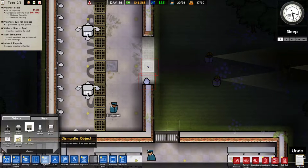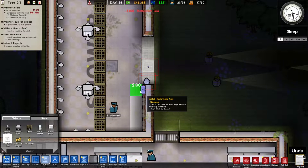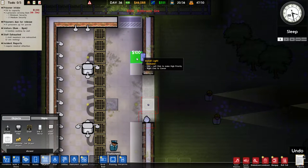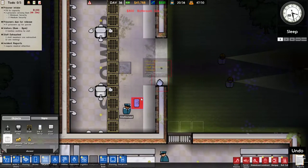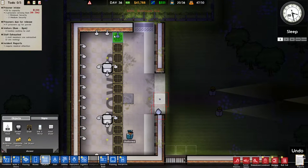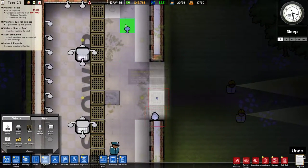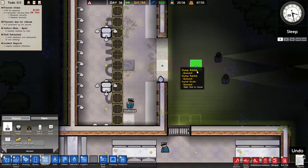Oh hey, you can give a cell its own sink! I didn't know this was a thing. We'll put some sinks in the bathroom - that makes more sense. And we have some shower heads here we can put in. I mean, I want more shower. I want more shower.